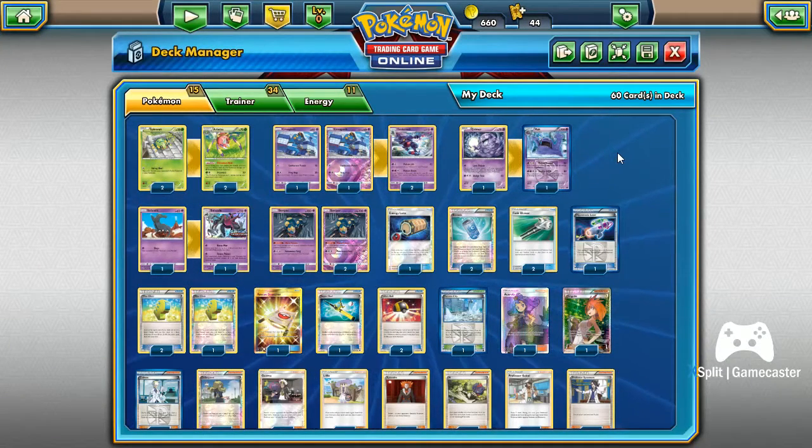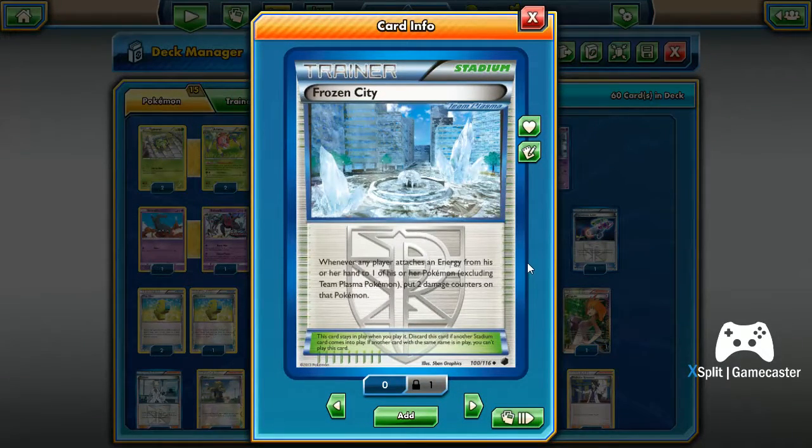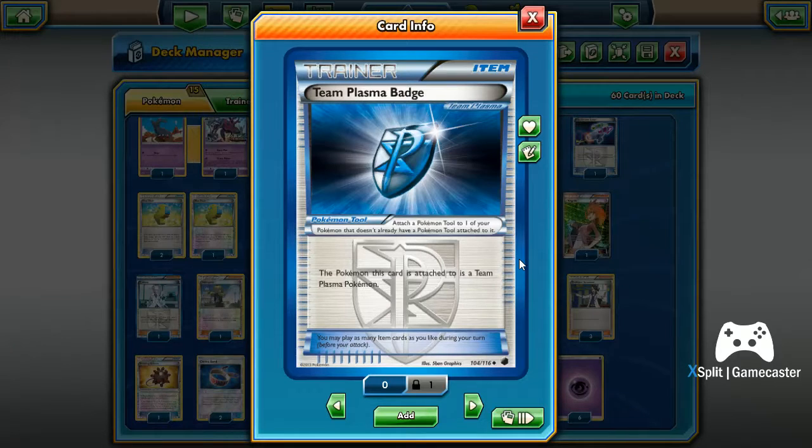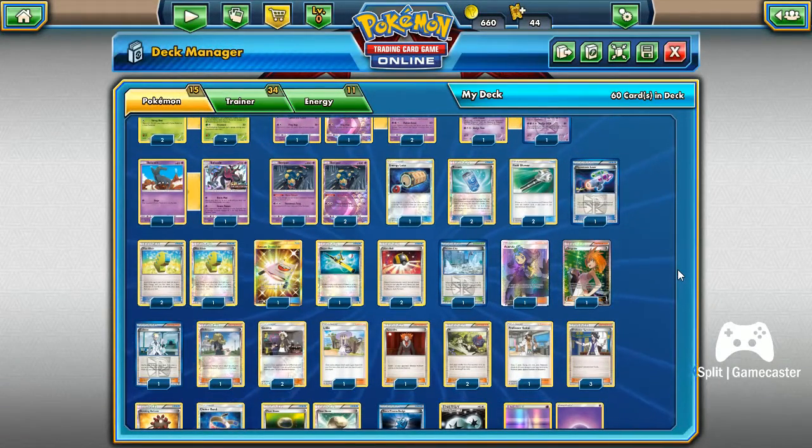Since we have Team Plasma cards, I decided to run the Frozen City stadium. Since we don't run any Grass energies for the Ariados, and Salazzle only requires one energy, and your Muk is a Team Plasma Pokemon so it won't take any damage when you attach an energy — your opponent, on the other hand, will most likely not have a Team Plasma Pokemon, so anytime they attach an energy they'll take two damage. The way around this for Toxicroak is using a Team Plasma Badge, or using a Field Blower to remove the stadium depending on the situation.